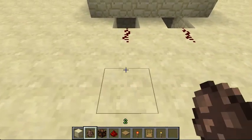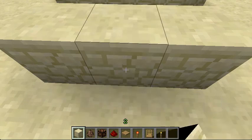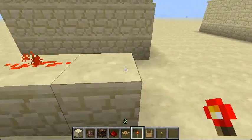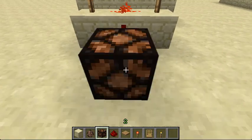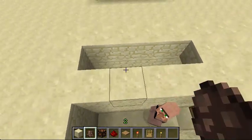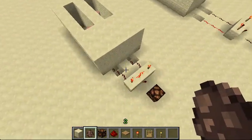Now what you can do is just build a little AND gate here - they're really easy to make. It's just three blocks, redstone in the middle, torch, torch, torch, and then link that up to the lamp. And now, last step, just put one testificate in each one, and I'll show you how this works.